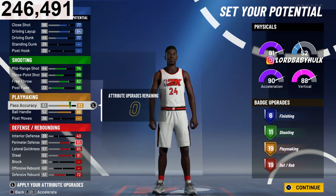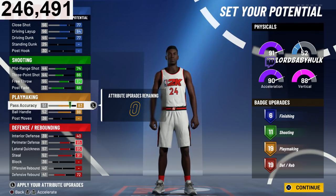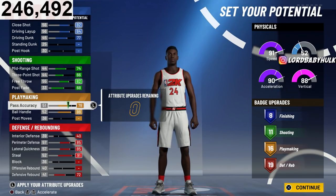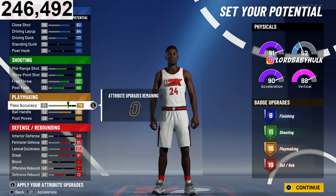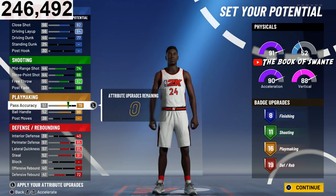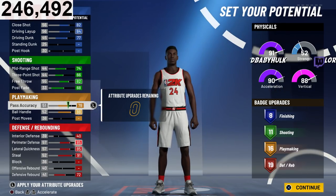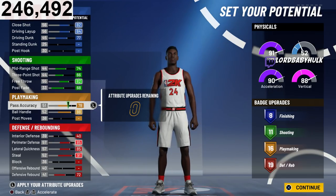This could be the best version — this is how we're going to build the two-way slashing playmaker. We need as much finishing as possible because you're going to be going for contact dunks and finishing at a high clip. You'll need Contact Finisher, Relentless Finisher, Slithery, and maybe some Fancy Footwork. You need at least 8 badges there. I'll rock with 19 or 20 playmaking — you'll still have Hall of Fame playmaking and Hall of Fame defensive.